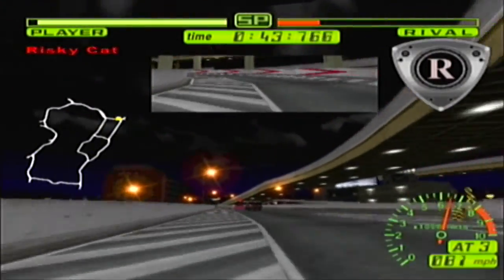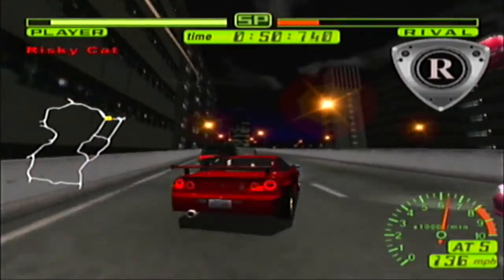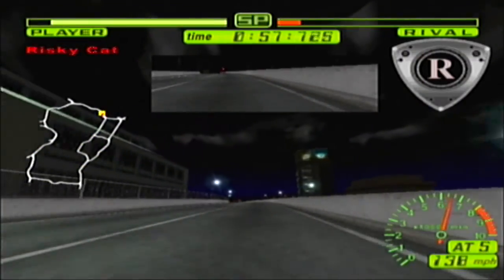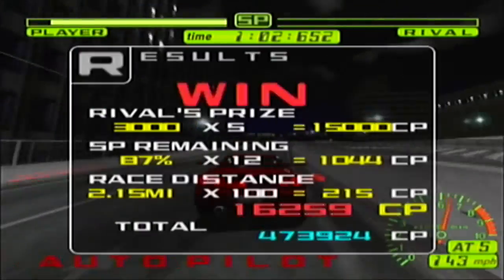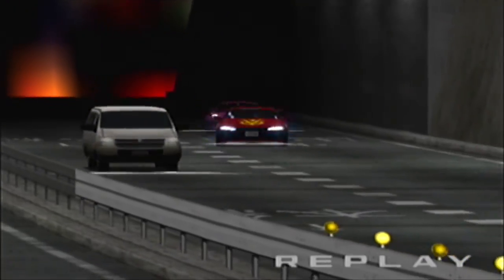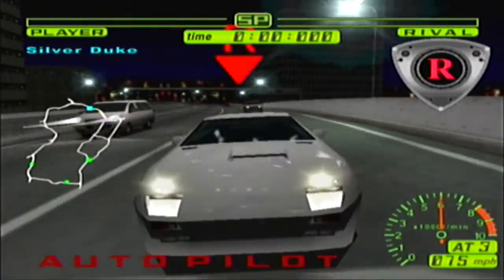Unfortunately I took the worst of it. Yeah, I didn't mean to go so quiet just before that moment — I kind of zoned out for a moment. And back past the pink RX-7, and to stay in front of it — bam! Over 16,250 CP, very nice. We're almost at 500,000 CP — would you believe it? Anyways, time for the leader of RR: Silver Duke.